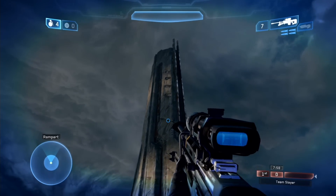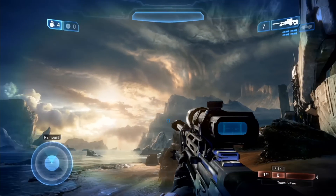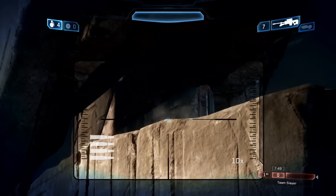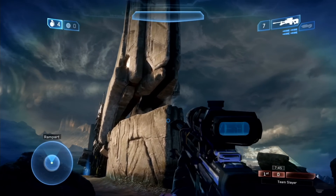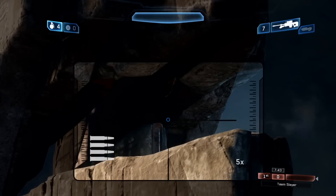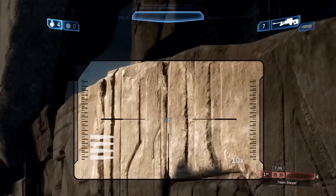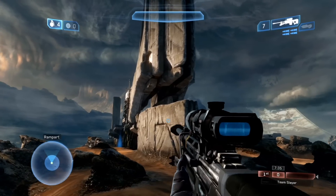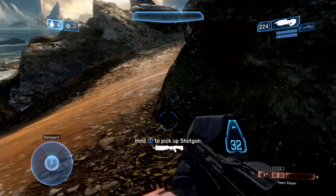Here's our old Forerunner tower, which people loved in Relic. As you can see, there used to be some cover here in original Relic which players could hide behind if they were taking fire — it was a very powerful power position for controlling the map. However, that piece of cover has been removed, so that power position isn't as powerful anymore, making it easier for snipers to pick off enemies hiding within that position.